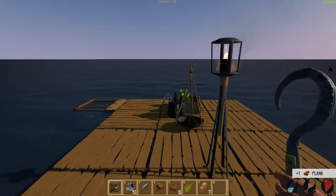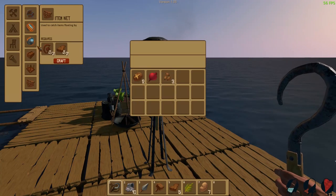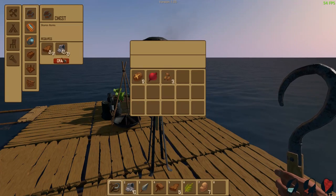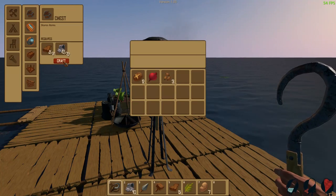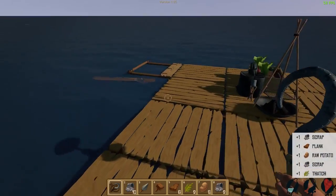So the things they added: they added furniture. There's also a treasure chest now, basically a chest to store stuff. Oh, we need more planks. Let's get more planks, then we can do it. It also got a lot quieter now. Oh yeah, see, now it's a lot louder. I think the current changes make it get louder.